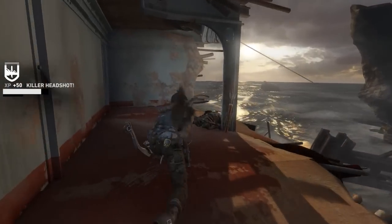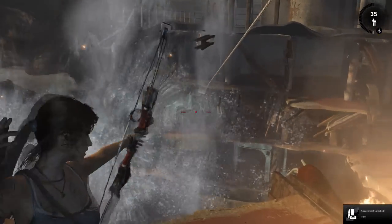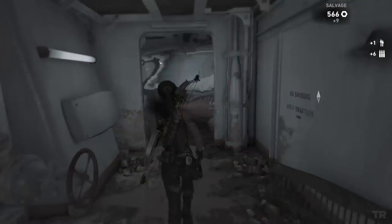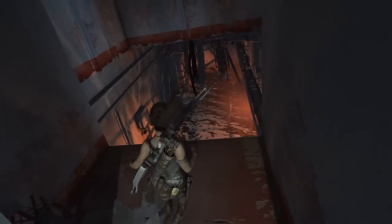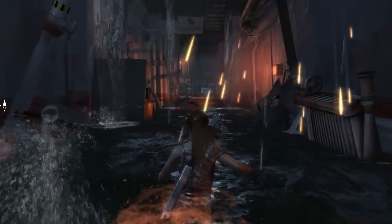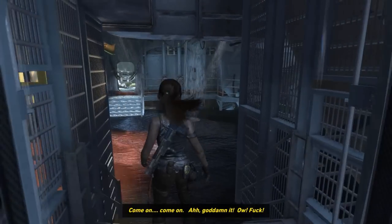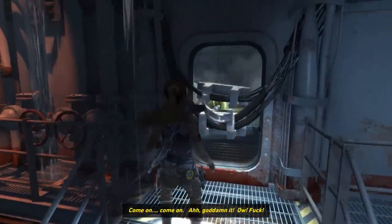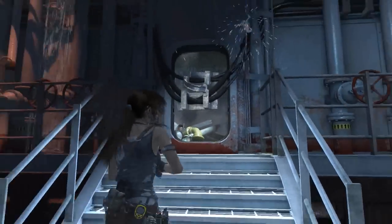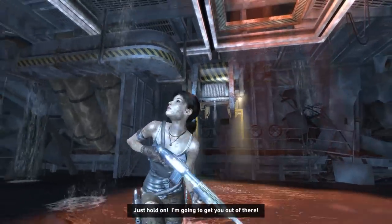There we go! Hello! Alright, general direction! Back in the water! Alex! Are you in here? I'm down here! Come on! God damn it! Alex! Lara! What are you doing here? What's going on? Are you alright? I'm pinned down in here — it doesn't look good! Damn it, the door's blocked! Oh, here we go. Just hold on — I'm going to get you out of there!